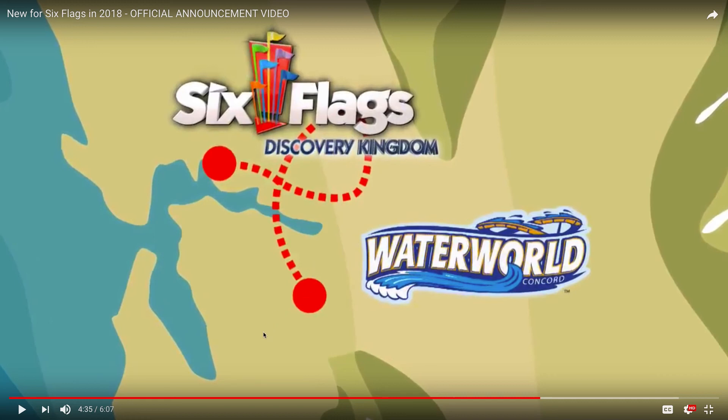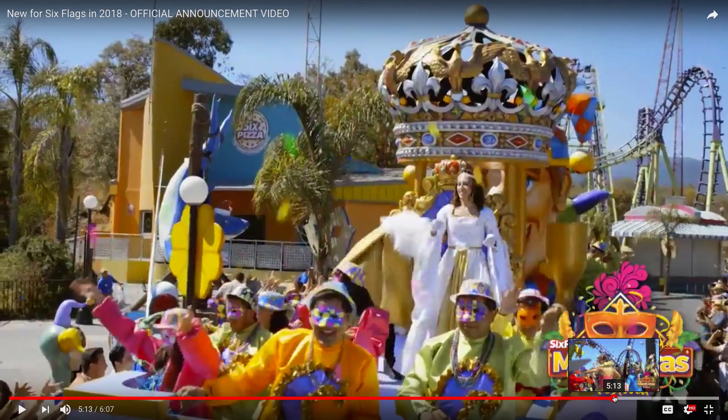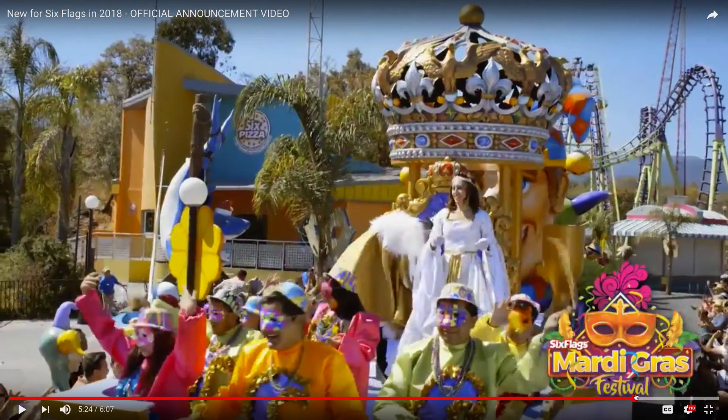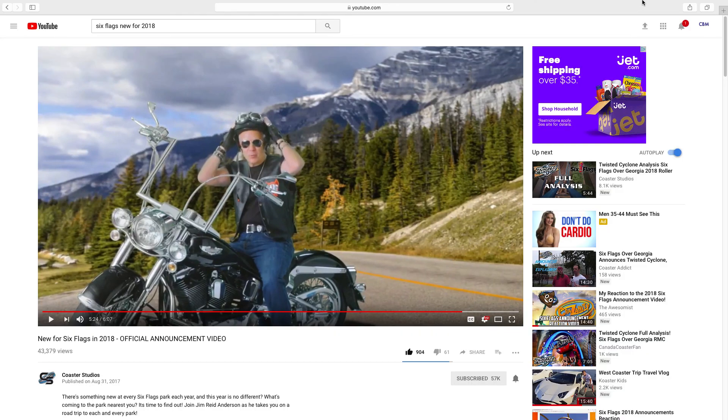Waterworld is getting a kid area with a giant tipping bucket. Those were my overall thoughts on the 2018 additions for Six Flags. They'll also be having their usual Fright Fest, Holiday in the Park, and Mardi Gras events. Thank you for watching — stay tuned for more videos, including an overall analysis of Twisted Cyclone coming to Six Flags Over Georgia and Wonder Woman Coaster coming to Six Flags Mexico.